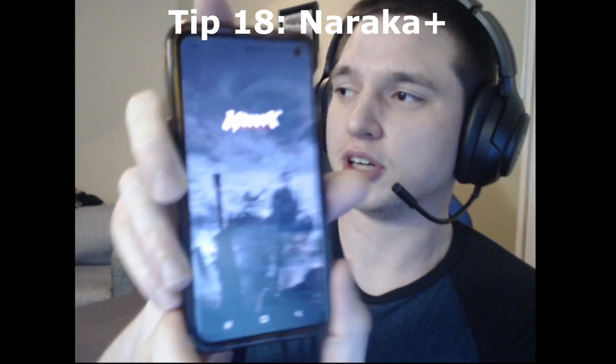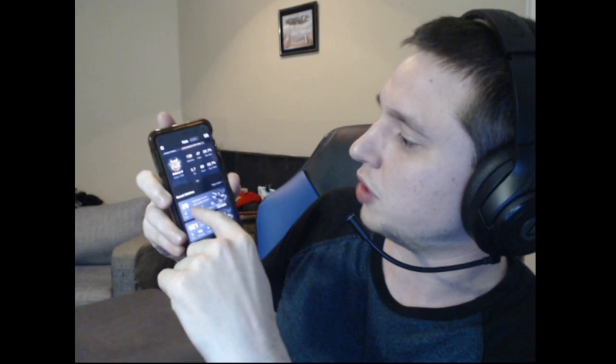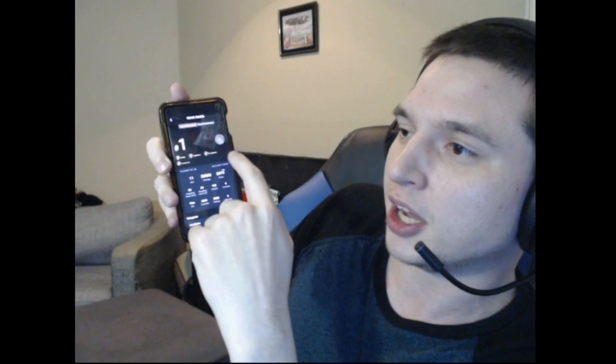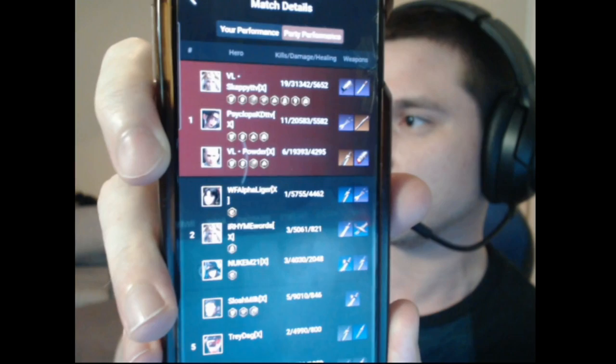On the Naraka Plus mobile app, you can go to the stats section and it'll show you your win percentage, how many matches you've played, and your match history. You can click into a match, open up an interactive map, and see where you ended up. But what we're here for is party performance — click on that and it'll show you a list of player names.